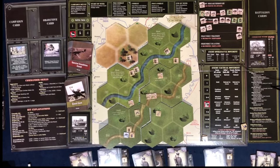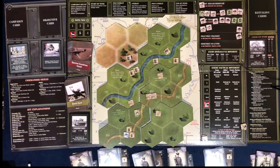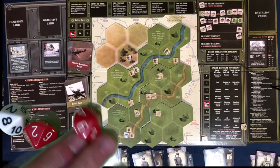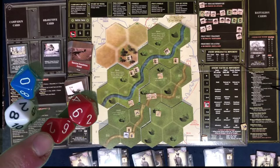Now I've got to roll for the other three tanks, which are 3 spaces away. At range 3 they get a minus 2 to their die roll, so now they hit with a 4 or better. That's a 6 and a 2 — this one missed. The blue die is a 10 so they hit me once. That's 1 hit — let's draw.